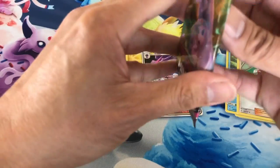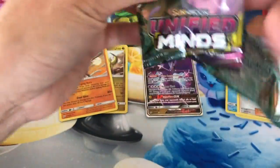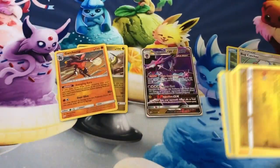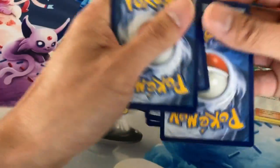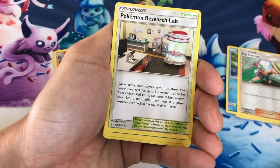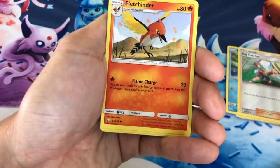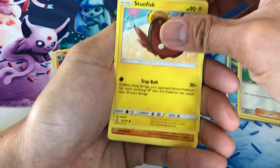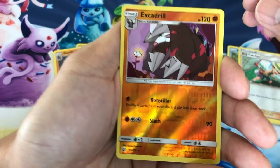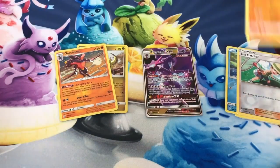We have a few packs left. Next pack: Fire Energy, Komala, Pokémon Research Lab, Lumineon, Axew, Ledyba, Stunfisk, Onix, Finneon, Excadrill, last card is a Medicham non-holo.